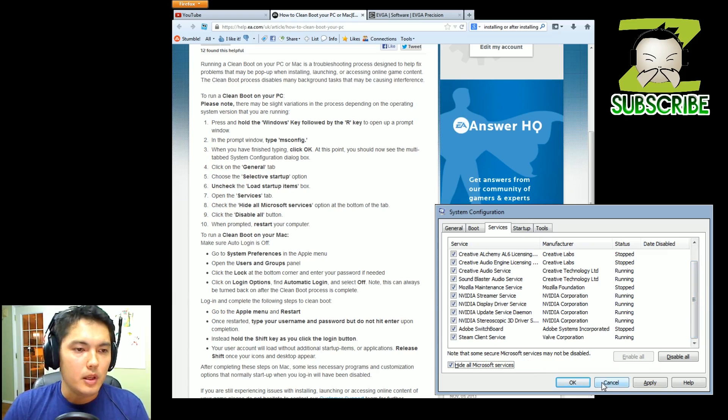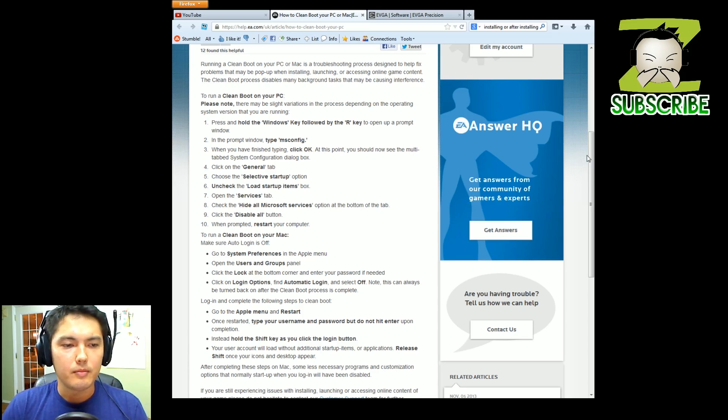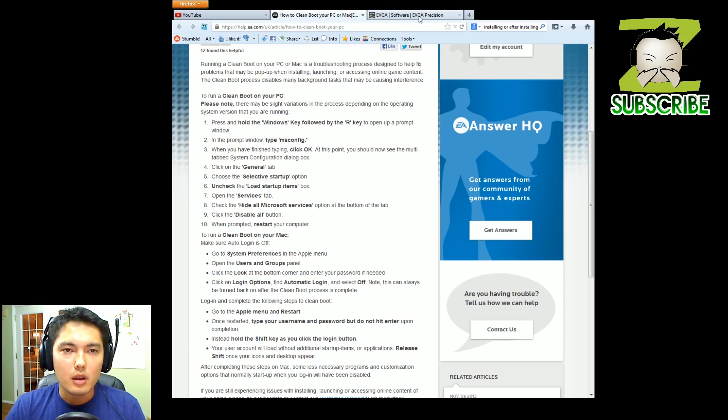So that's one of the things we need to do — just to troubleshoot and see if it's anything other than the video game. The second thing we can try is reinstalling DirectX. It is a DirectX error, so maybe there was a problem installing DirectX. On the forums, people were saying they were having issues with DirectX installing correctly. So how do we go about installing it without going through Windows?